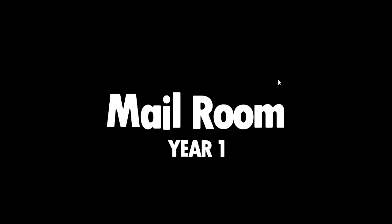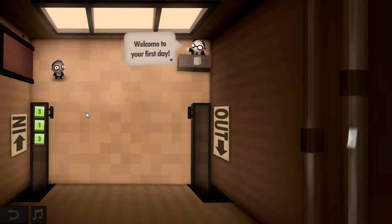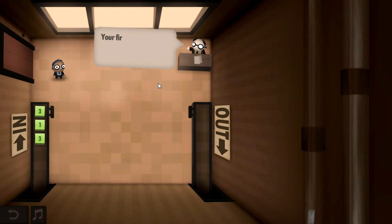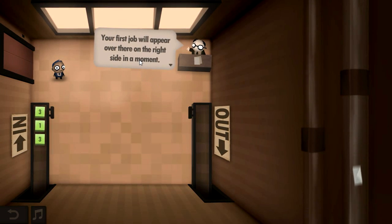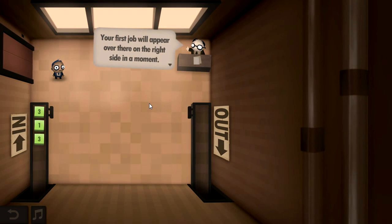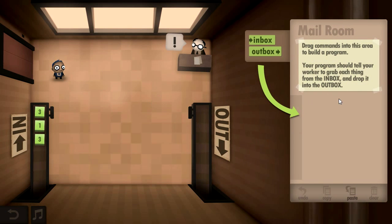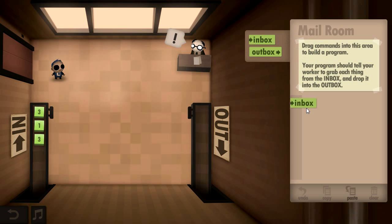Mail room, year one. 'Welcome to your first day. You look like an excellent instruction follower.' That's me, yes. 'Your first job will appear over there on the right side. Remember you can always ask me for help.' Oh here we go: drag commands into this area to build a program. Your program should tell your worker to grab each thing from the inbox and drop it into the outbox.